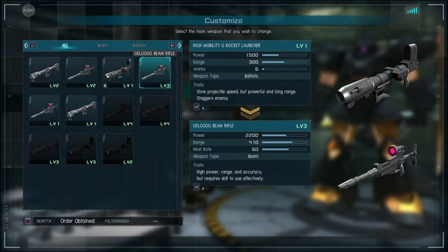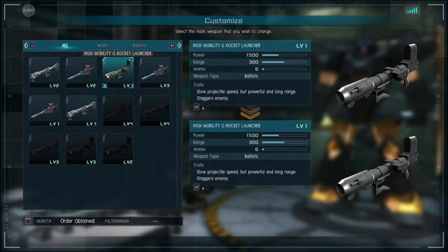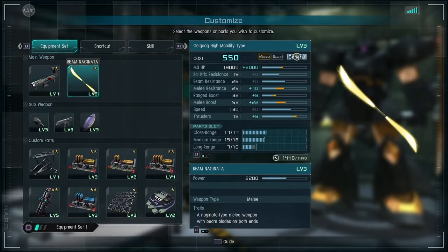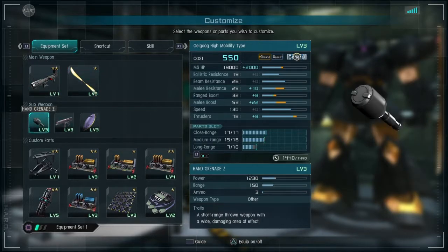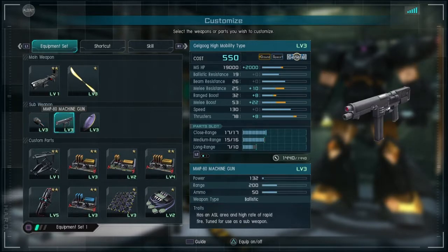Beam Rifle is also good if you can land it, and I prefer the Beam Rifle over the Rock Launcher in space. But on the ground, you can just splash feet — kiss them goodbye. Your Naginata will hit legs, cripple them, and makes the Rock Launcher much easier to land direct shots. Your grenades are really good for chasing weapons and finishing kills that are trying to run away — that's your MMP.